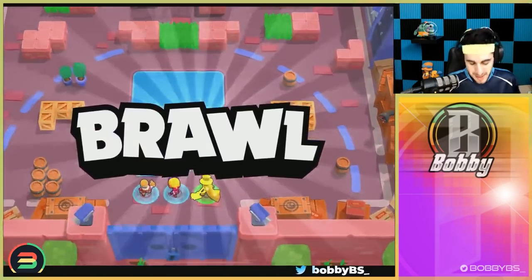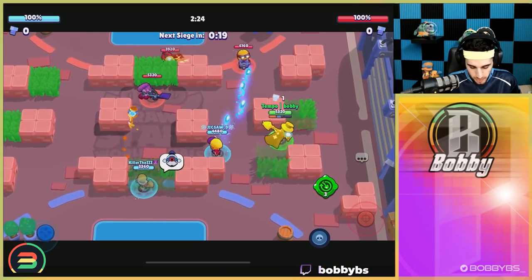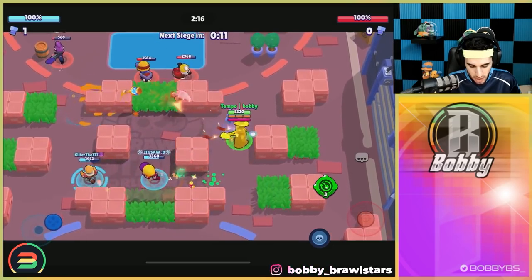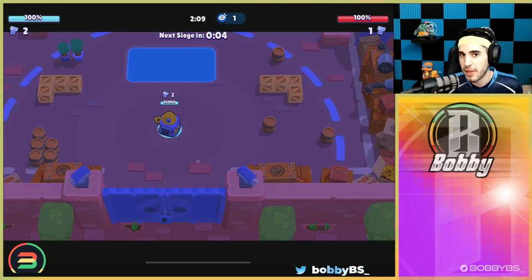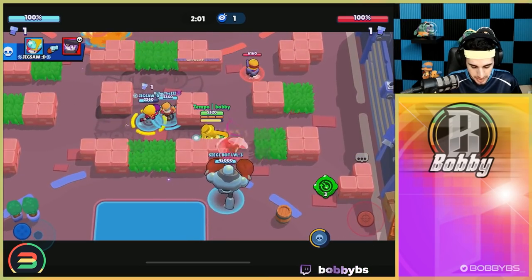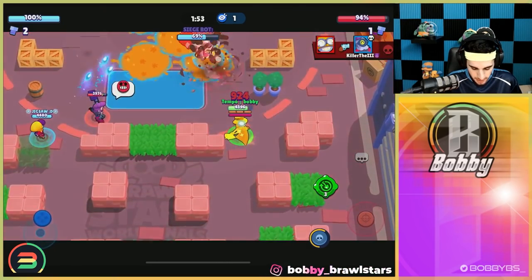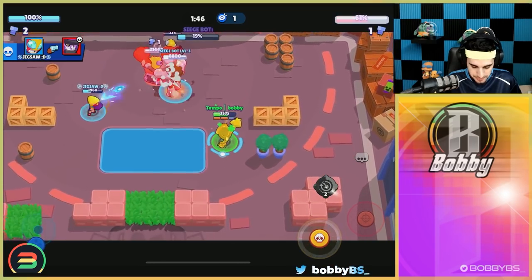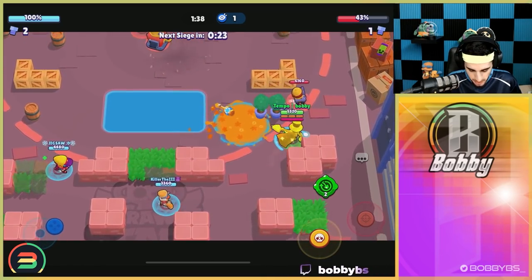In our final game we're going up against a Mortis, of course. We get the first bolt and we're also going up against Carl and Dinah. Carl is extremely meta right now — when I do my top brawlers video, Carl is going to be very high on that list with the new gadget. Carl has always been one of the strongest brawlers in the game but had one of the worst gadgets, and now that it has a good gadget it's near unstoppable. Anyway, back to Mortis — Killer dies for no reason but we get that kill, and Jig gets a couple kills with really good damage done.